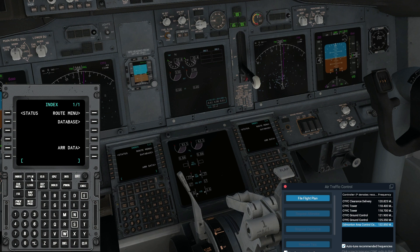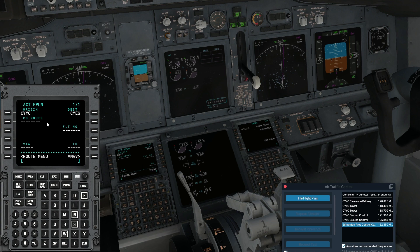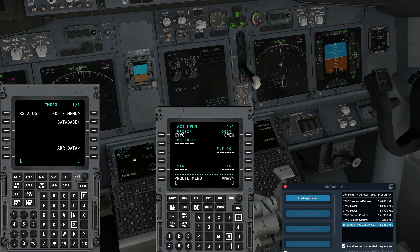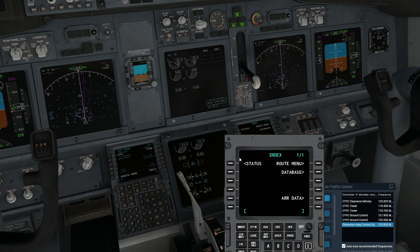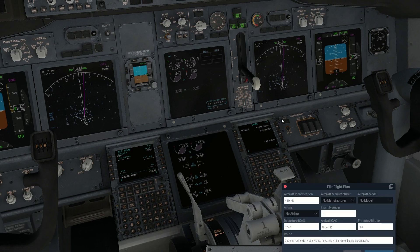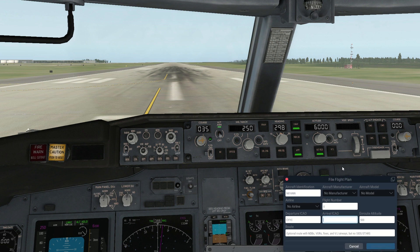Go into the flight plan — I've already set this up; my origin is CYC and my destination is CYC. Now if you would like, this is optional and you don't have to do it, but what's optional is your air traffic control flight plan. I recommend it because it really helps you on the landing and approach sequence for the runway.